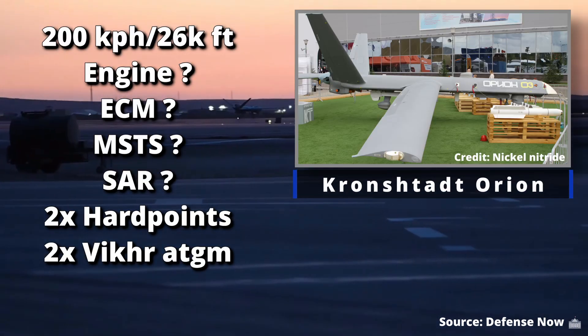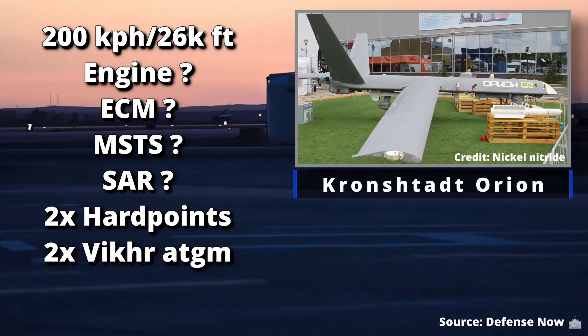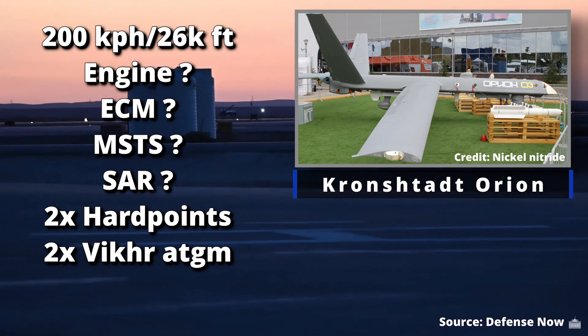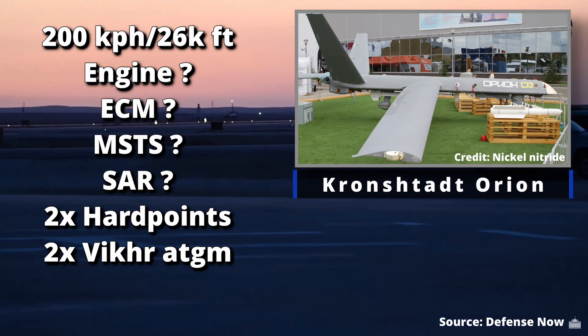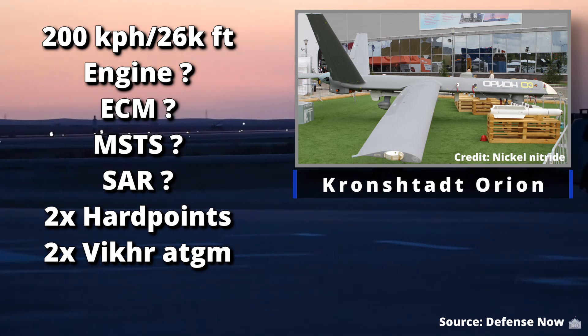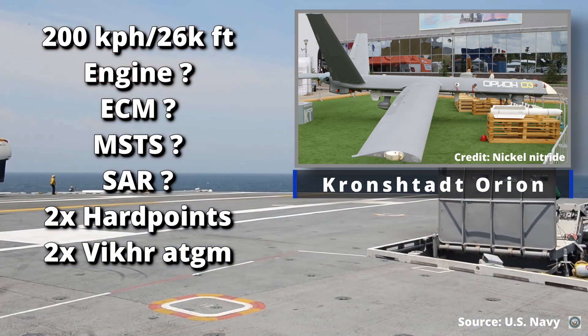Next up is the Kronstadt Orion for Russia, similar capability to the previous drones although I couldn't find as much information on this one. Speed is about 200 kilometers per hour, service ceiling 26,000 feet. It has two weapons hardpoints and can carry the Vicar anti-tank guided missile. Subsequent versions of the Orion have more hardpoints though.